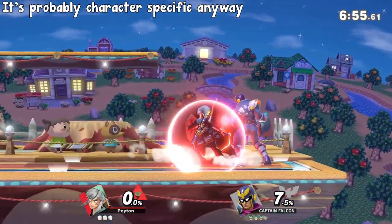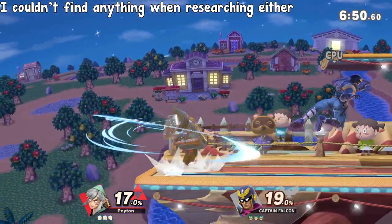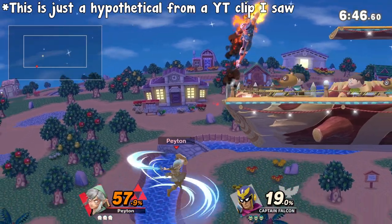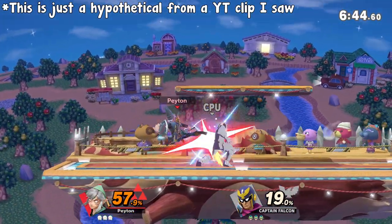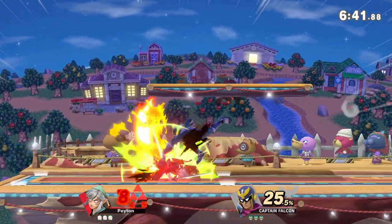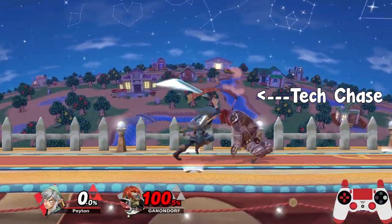I couldn't find any strategies in the research for this video, but you might be able to preemptively throw out an aerial if they tech jump, however hard that might be. For ground game though, now that's something I can help with. There's actually a term to describe trying to cover your opponent's tumble options, and it's called tech chase.